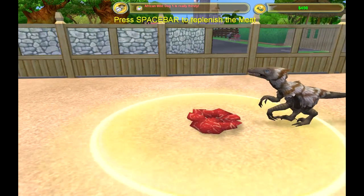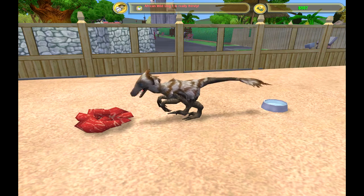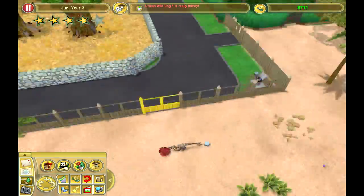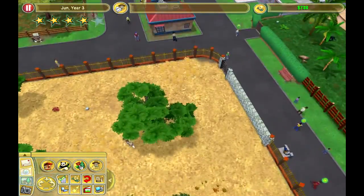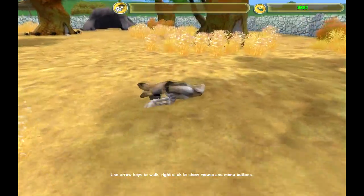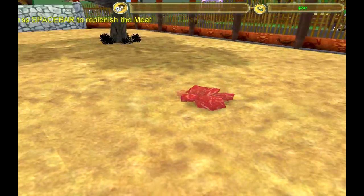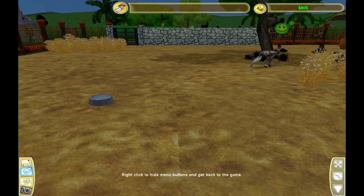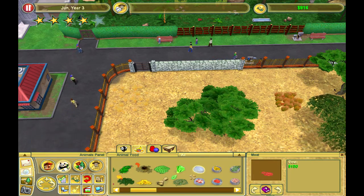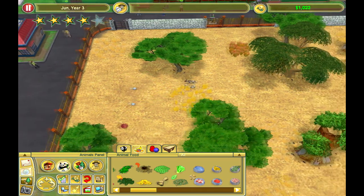The African wild dog is really thirsty. I have to go and check why. Well, there is water there guys. Do I have to put more water down or something? I'll put another water source down just in case — there is water so I don't know why it's really thirsty.